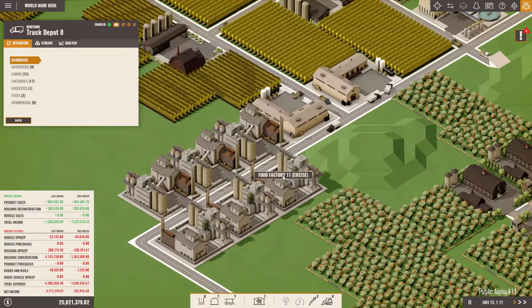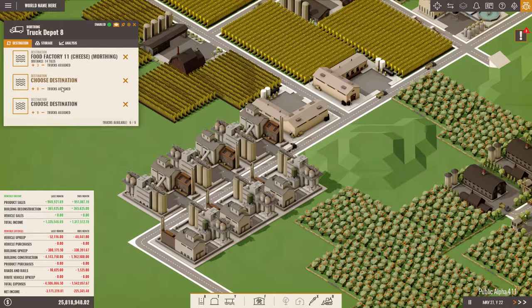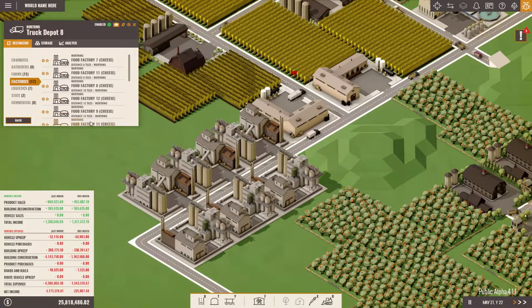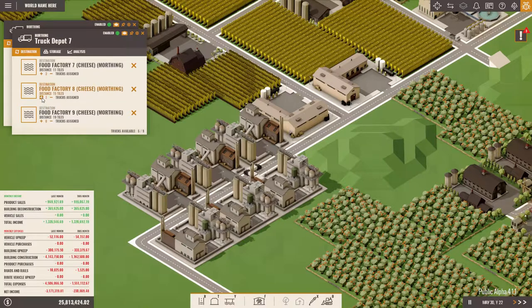Food Factory eleven... we have two Food Factories eleven! Oh shoot. Okay, this is the first eleven, the second eleven, and the third eleven. Three trucks please. And also here — three is fine.